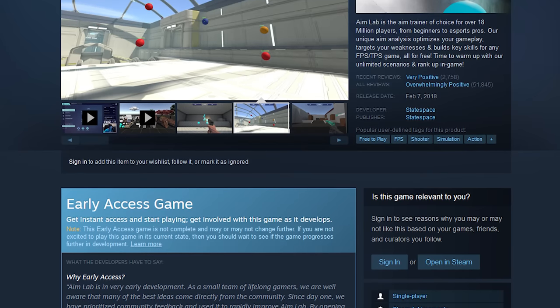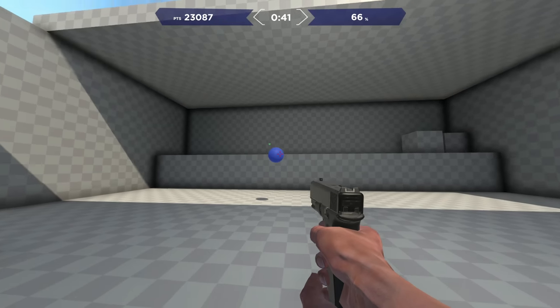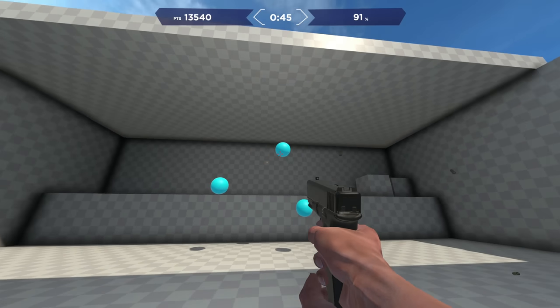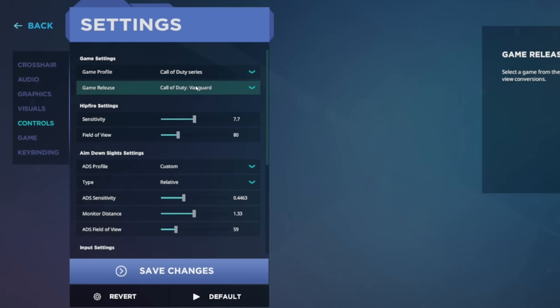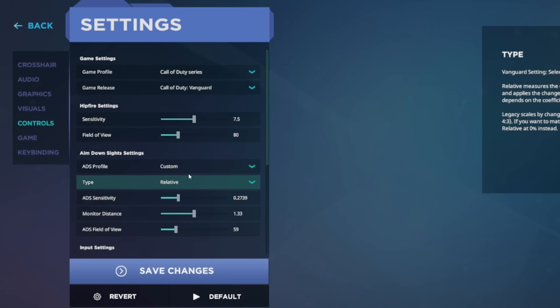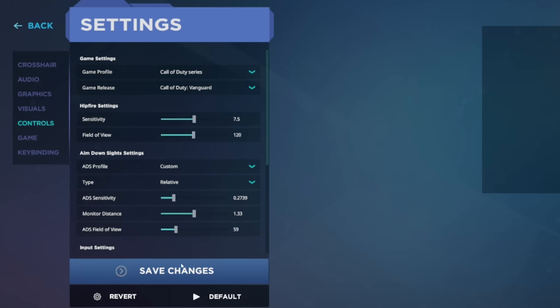Aim Lab has dozens of training scenarios to help you improve your aim. For introductory aim trainees, I would recommend Spider Shot for quick flicks onto enemies coming into your sight, Sphere Track to improve your enemy tracking abilities, and Grid Shot for learning to quickly move from target to target after each elimination. Aim Lab also gives you the option to easily match your in-game sensitivity to your Aim Lab sensitivity — just go to Settings, Controls, set your game profile to your series, in this case Call of Duty, then choose the release, which is Warzone. They've also already added Vanguard if you want to train for that as well.